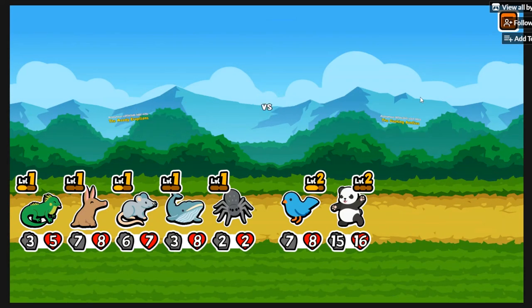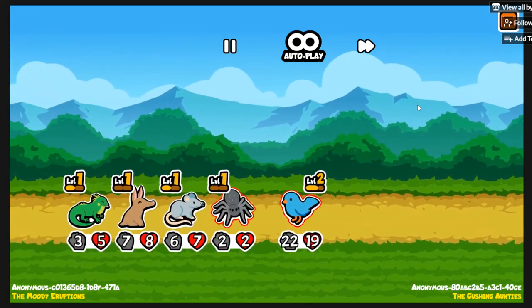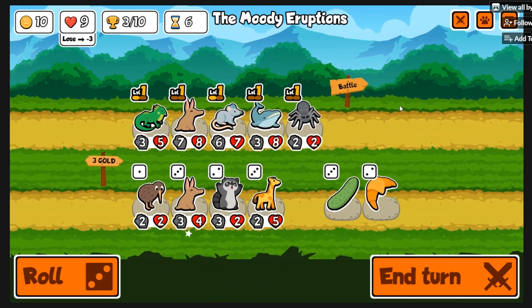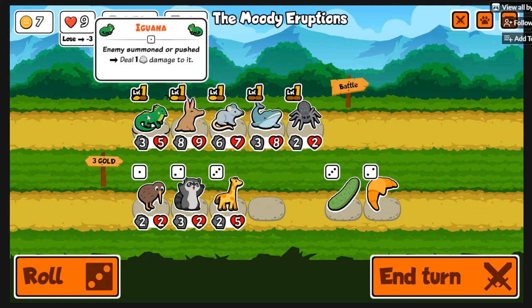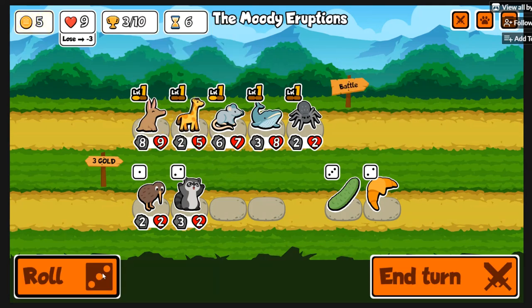Getting Iguana in the early game is really nice. When you spawn your rats, Iguana kills them immediately and Aardvark still gets the buff — really cool. You can bring Iguana further into the game, but it definitely falls off much harder later on, so eventually trade off of it.